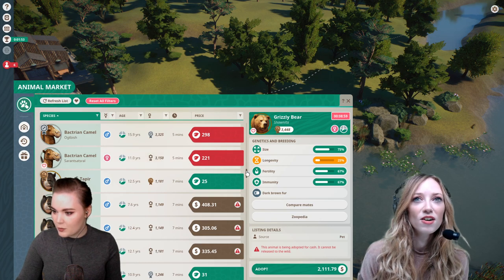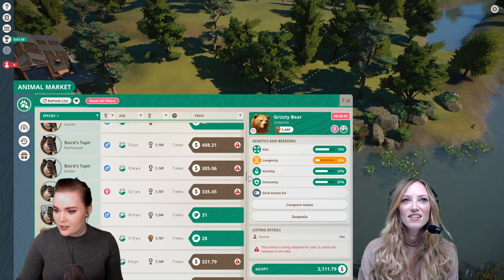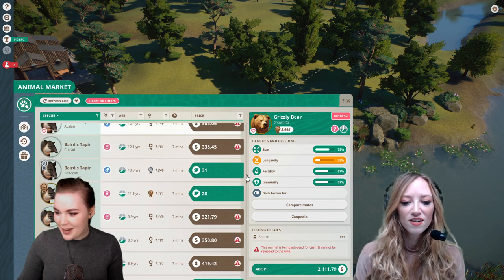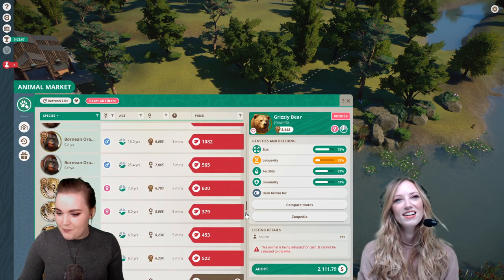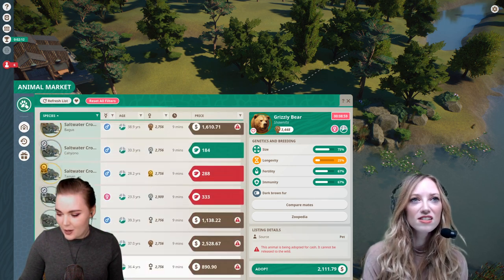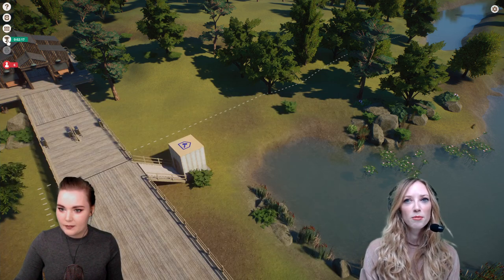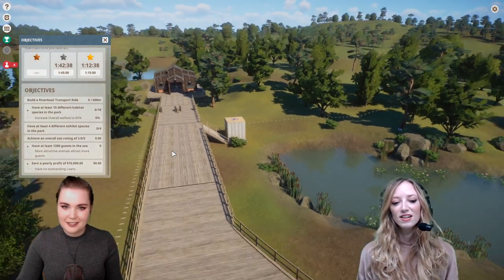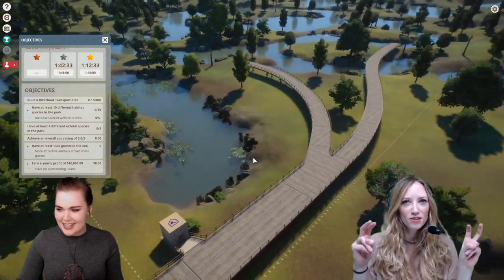I'm gonna pause this because I don't want time to go on while I'm building. Some of them have timers — like seven minutes left to adopt. And I'm not into everything being timed when we play this. Look at all these different animals we can adopt. Wasn't there a thing when this first came out where the online element was kind of broken because people were only trading in weird warthogs and cheap animals?